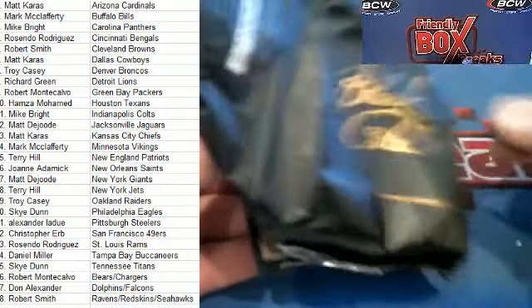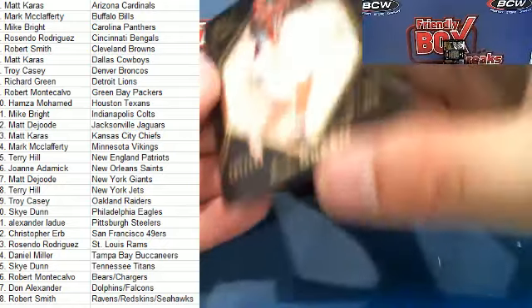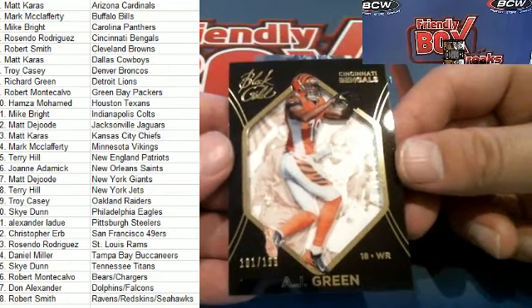Still going strong here in Black Gold. Here we go — here's an AJ Green, 101 of 199 for the Bengals. That is Resendo coming out to you, Resendo.